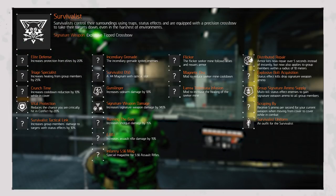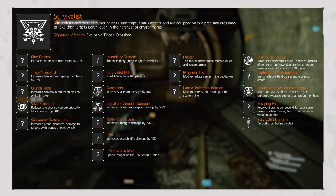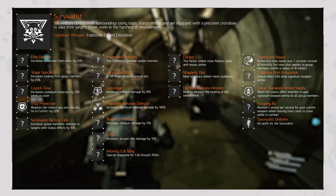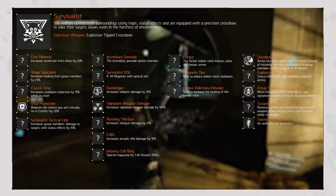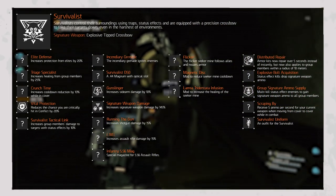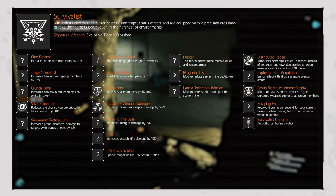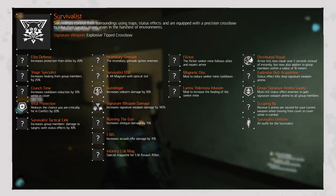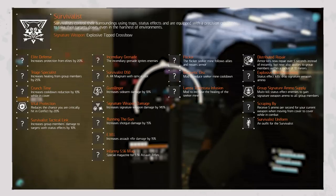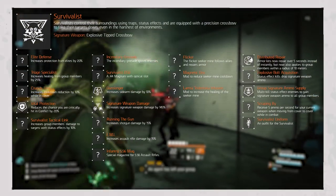The Skill Modifiers feature Flicker, a Seeker Mine mod that follows allies and repairs their armor; Magnetic Disk, a mod reducing Seeker Mine cooldown; and Larea Tridentata Infusion, a mod increasing the Seeker Mine's healing. The Miscellaneous Modifiers include Distributed Repair, changing your armor kit to repair over 5 seconds instead of instantly but also applying the repair to team members within 10 meters; Explosive Bolt Acquisition dropping signature weapon ammo on status effect kills; Group Signature Ammo Supply granting ammo to all group or raid members on status effect multi-kills; Scraping By adding 5 ammo per second for your current weapon when moving cover to cover in combat; and the Survivalist Uniform.